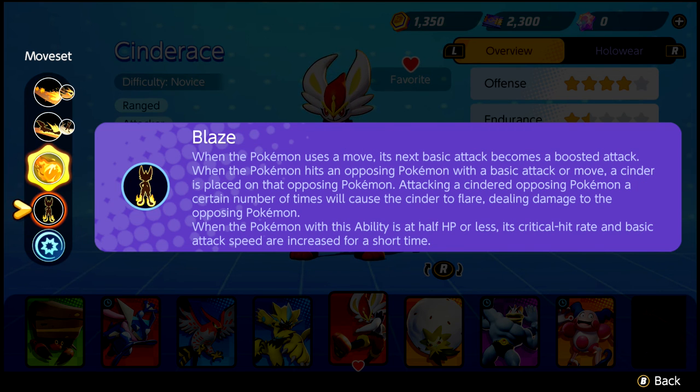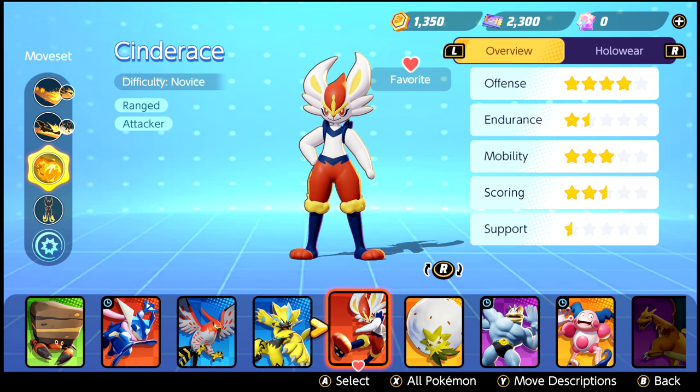Cinderace's passive ability is Blaze. Now you are ready to take Cinderace into battle. Of course, there are tons of other great Cinderace builds, but this is the one that I recommend. Let me know your favorite Cinderace build in the comments below.